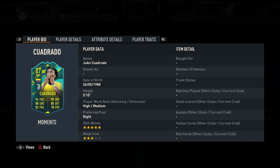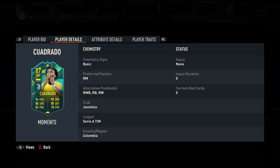So today we have got an incredible looking Quadrado Moments card. It's 5-star skills, 3-star weak foot, high/medium work rates, 5 foot 10. The dynamic image looks sick. Obviously it's an 87 rated card. The positions — he can play pretty much everywhere on that right hand side. He can just go wherever you want him.